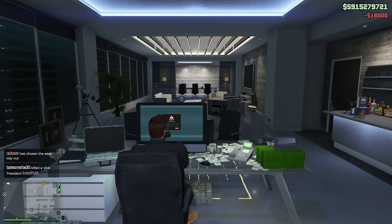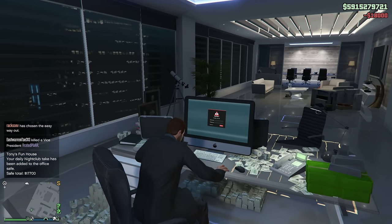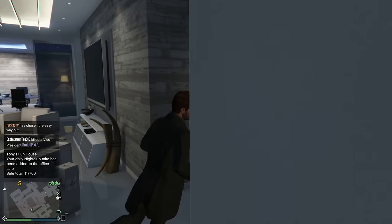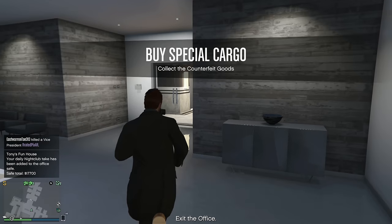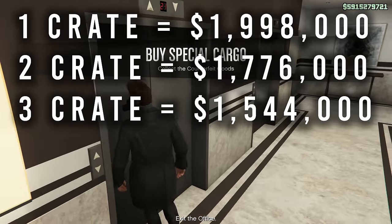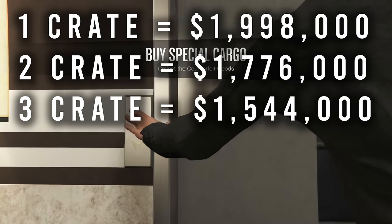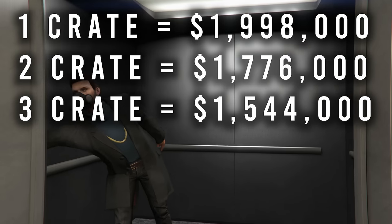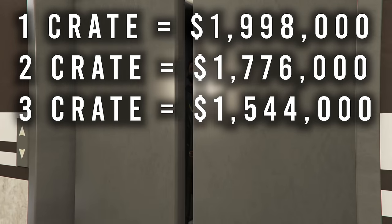Next up is special cargo. The max amount of profit you can make in a large special cargo warehouse is $2.2 million, plus bonuses depending on how many CEOs and MC presidents are in your public session. If you buy one crate at a time, it'll make a total profit of $1.998 million after deducting supplies. Two crates would be $1.776 million, and three crates would be $1.544 million — so you lose out on almost $400,000 buying three crates at once instead of one at a time.